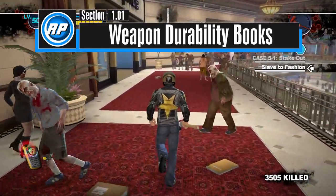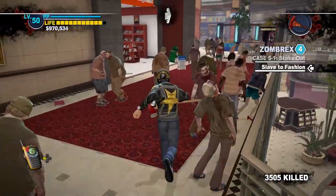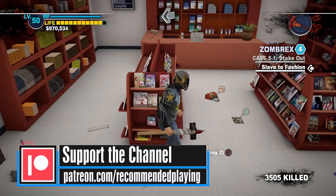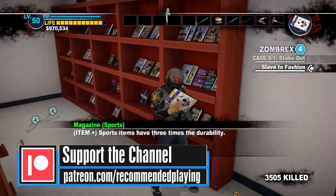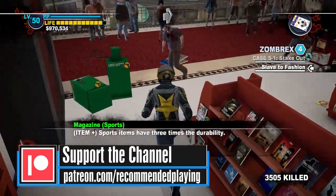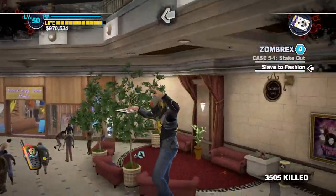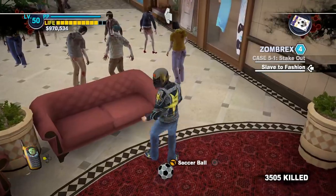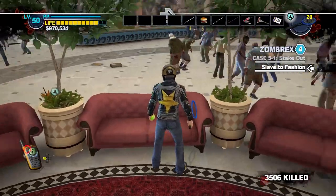First up, we have the Weapon Buffing Magazines. These function exactly like they do in Dead Rising, where each book gives you three times durability. A few of these books can be stacked together giving multiplicative bonuses. Two books will give you nine times durability, and the rare three-book stack will give you 27 times durability for all weapons listed on the books. We'll go through every book in this category before talking about practical applications.